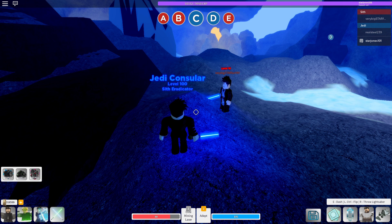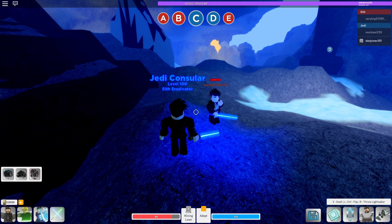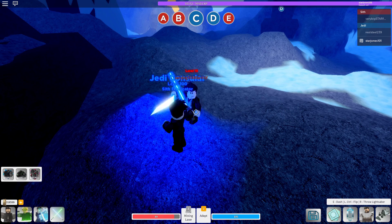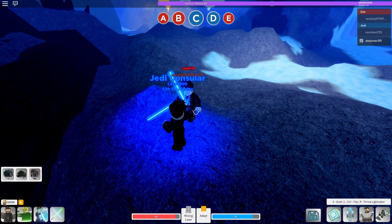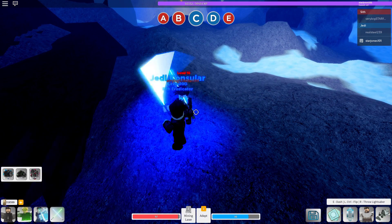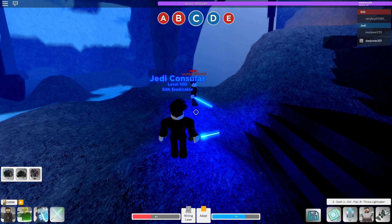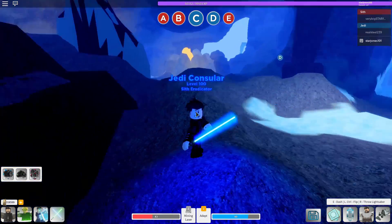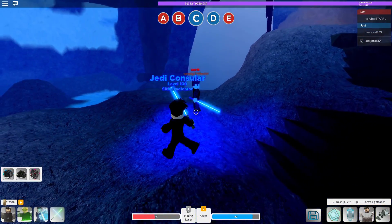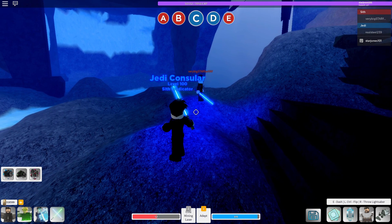Another thing I want to start with is blocking. I'm on my alt account so it's pretty hard to control. If you block, it uses up your force — but if you've got a high amount of force you can basically stop someone from hitting you. You can also attack someone from behind. If you're blocking, make sure to always face the direction of your opponent because it's not 360-degree blocking.